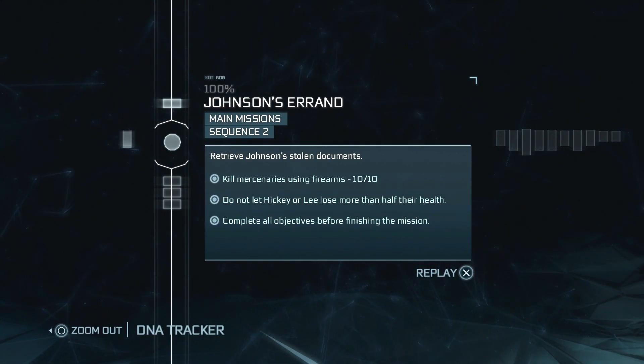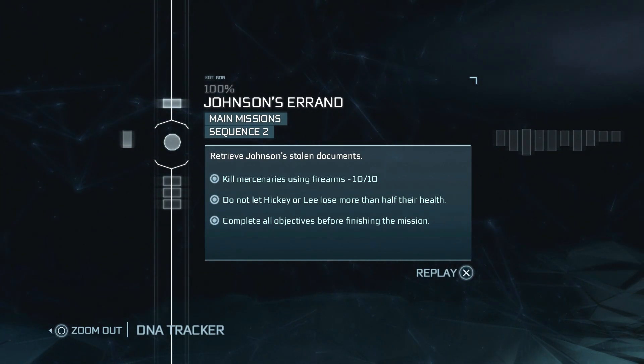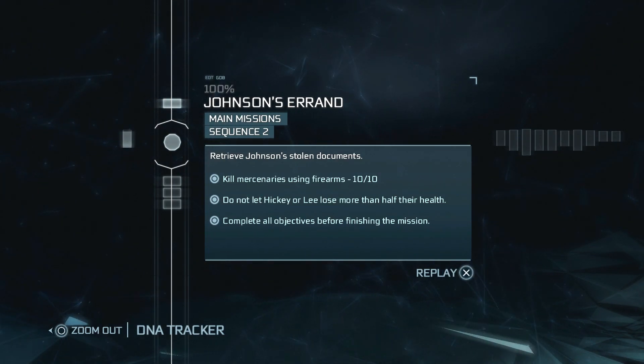Hi there, I'm Ben and welcome to my 100% sync guide for the Sequence 2 mission, Johnson's Errand. As you can see, this mission has three optional objectives you'll need to complete to get 100%. One of them is to complete all objectives, so you'll need to complete the other two in one playthrough of the mission to tick that one off.